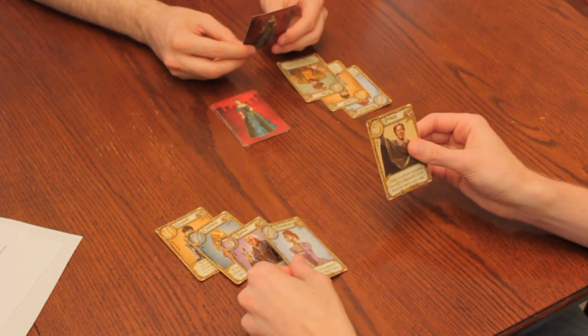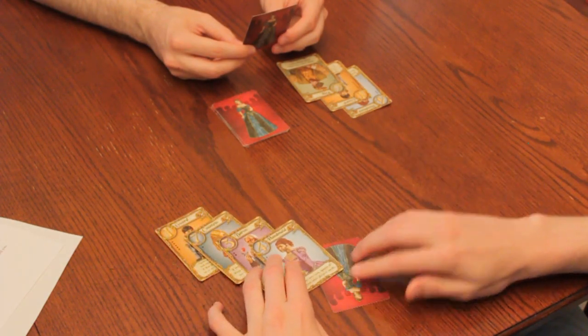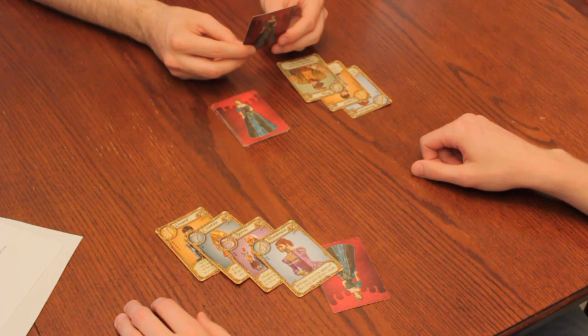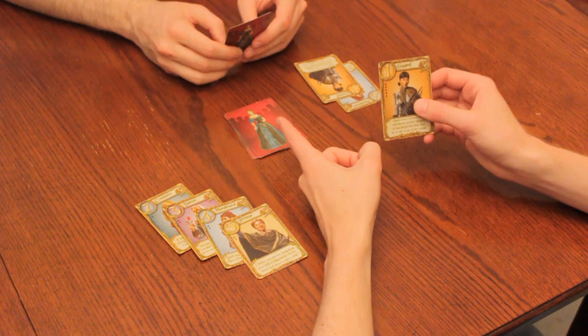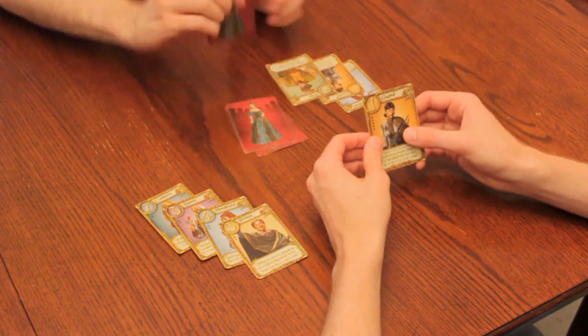A handmaid, when played, protects you from the results of all other cards until the start of your next turn. If you play a prince, choose a player to discard their card and draw a replacement. You are allowed to choose yourself, and if no other player can be affected, you must choose yourself.